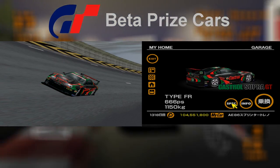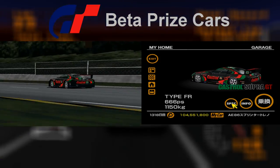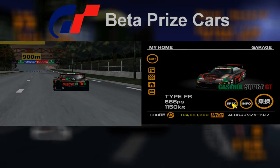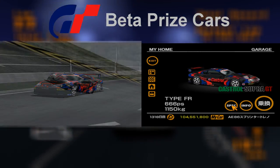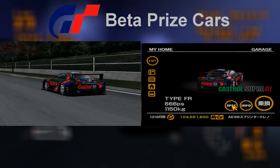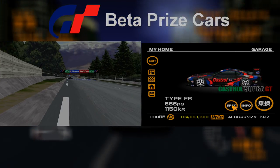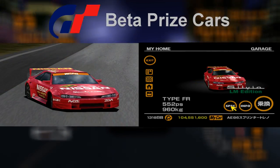The Grand Valley 300km endurance race awards the player with the Castrol Supra GT if the player wins the race. It comes in two colours — red/black/green and black/red/blue — basically a palette swap of the standard Castrol Supra GT. Both colour schemes here are the same as on the final game, even the wheels are the same. This is one of few cars which didn't change at all between the trial version demo and the final build, at least as far as I can make out.